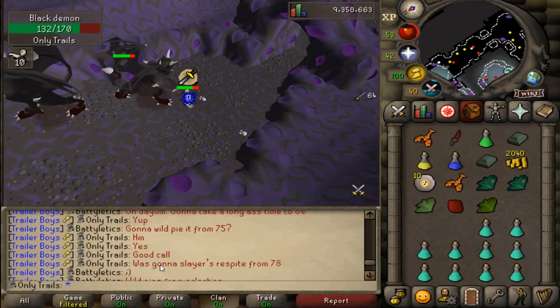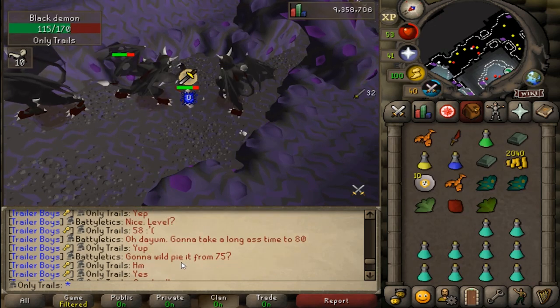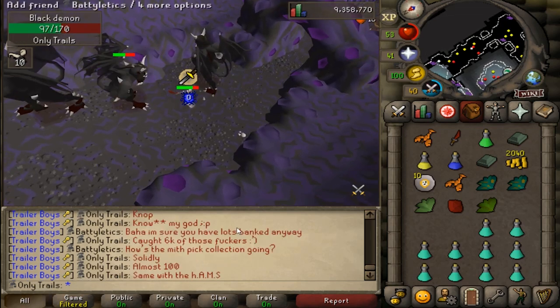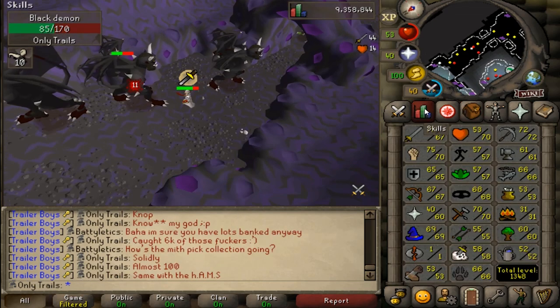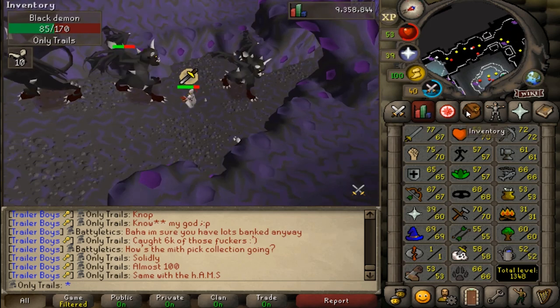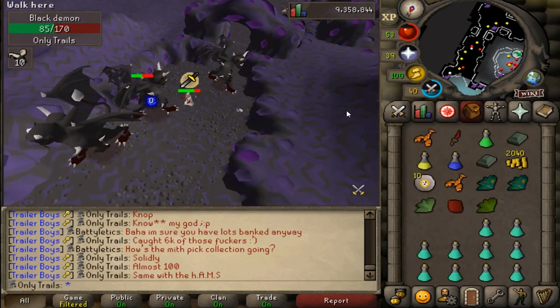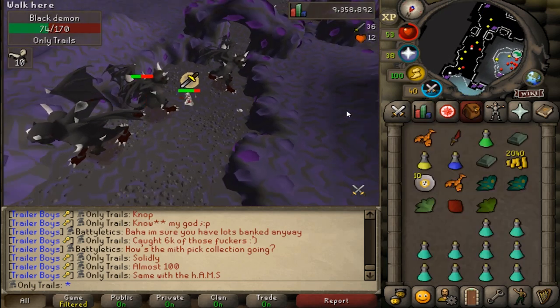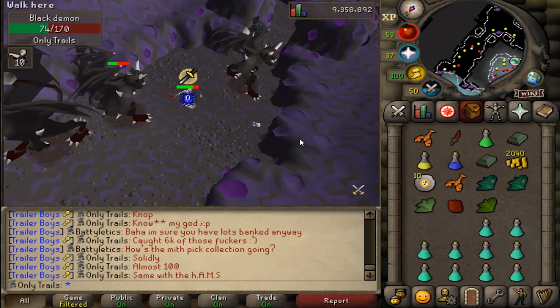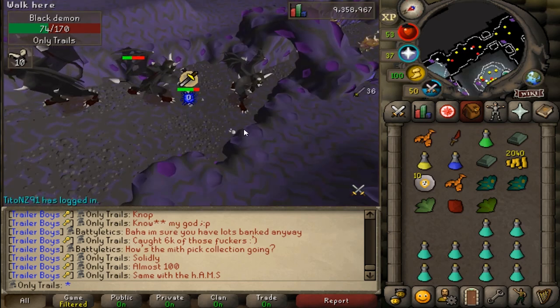Battyletics in the clan chat just told me that I could boost from 75 with wild pies, and I can get wild pies from eclectic implings. So I'm probably going to grind up to 75 and then see if it's possible to get rune boots with wild pies. It's still a massive grind but three levels less - I was initially going to boost from 78 to 80 with slayer respites but the wild pie idea is a little bit better.